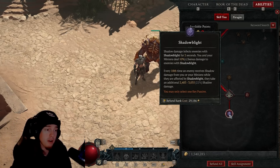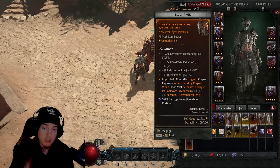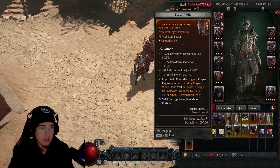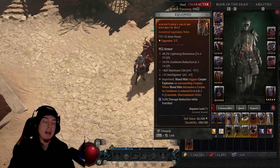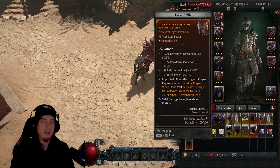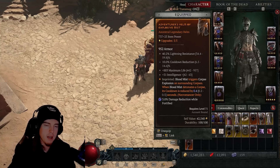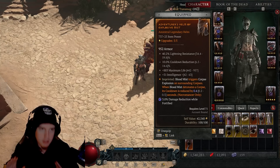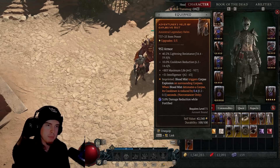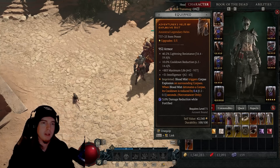Now let's move on to the gear. For our helmet, we want the Blood Mist Triggers Corpse Explosion on Surrounding Corpses aspect. This gives us a little cooldown reduction for Blood Mist while also giving us massive capability to spawn corpses and immediately dish out damage on groups. Even if the Golem isn't around, we can push in, throw corpses down, and it'll always leave one corpse behind to hit with Corpse Tendrils to pull everything in.